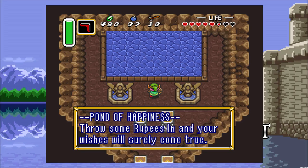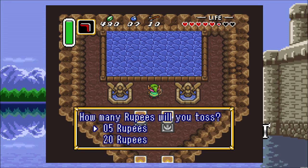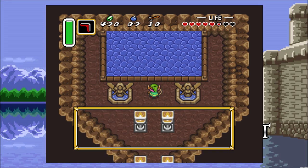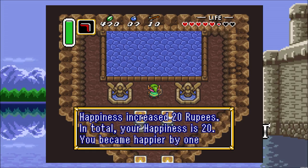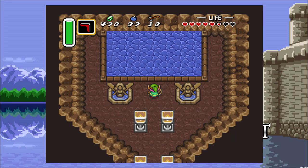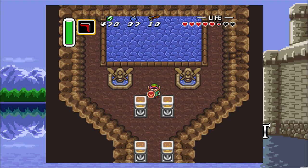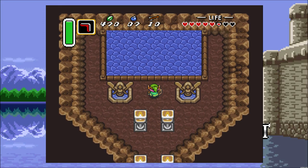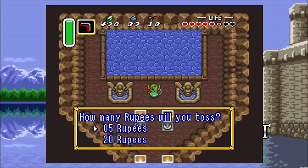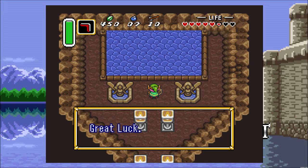Pond of Happiness — throw some rupees in and your wishes will surely come true. Let's throw 20 in. Happiness increased 20 rupees; in total your happiness is 20. You became happier by one step — for your reference today, you will have great luck. You might be thinking that was a waste, just throwing in 20 rupees to get great luck. Not exactly — if you keep coming back and throwing more rupees in, it builds up to something. We're at 40, then 60, then 80 total happiness.